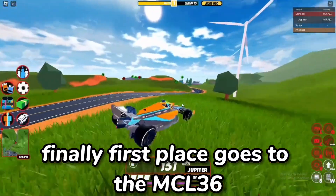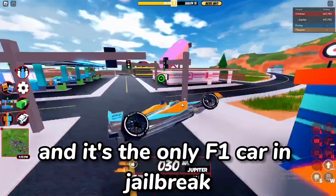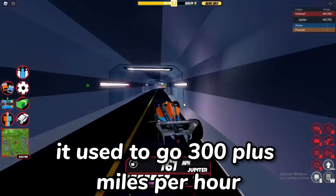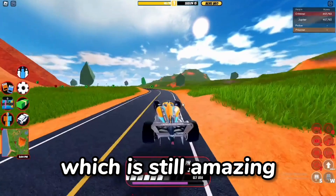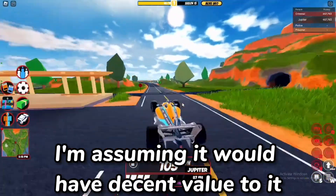Finally, first place goes to the MCL36. It came out over a year ago and it's the only F1 car in Jailbreak. The exterior and interior are decent but the top speed is phenomenal. It used to go 300-plus miles per hour but unfortunately got nerfed, so now it goes 264 miles per hour, which is still amazing. If this vehicle was actually tradable, I'm assuming it would have decent value to it.